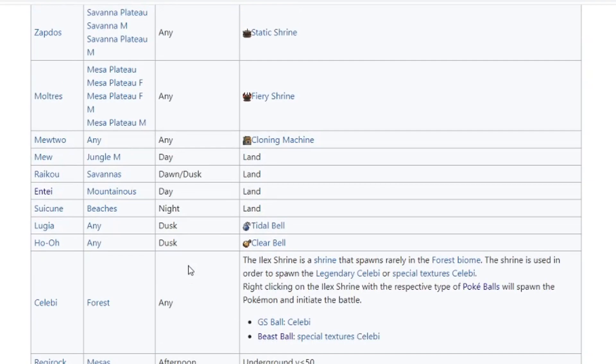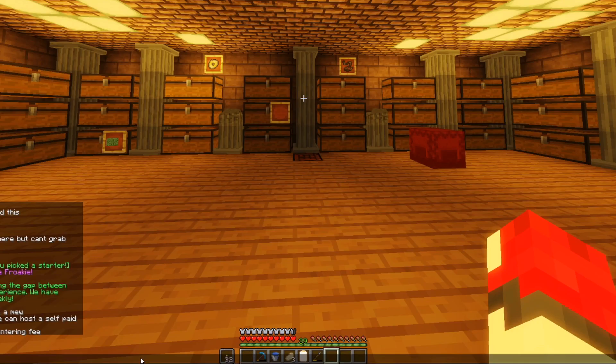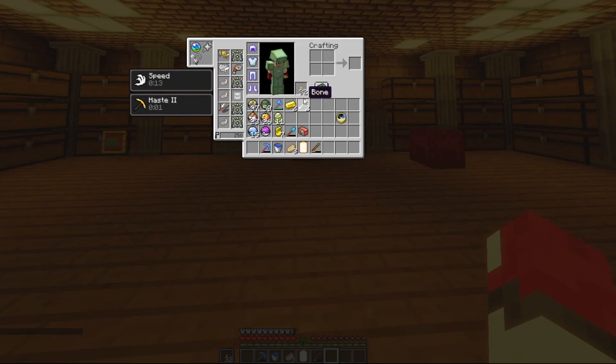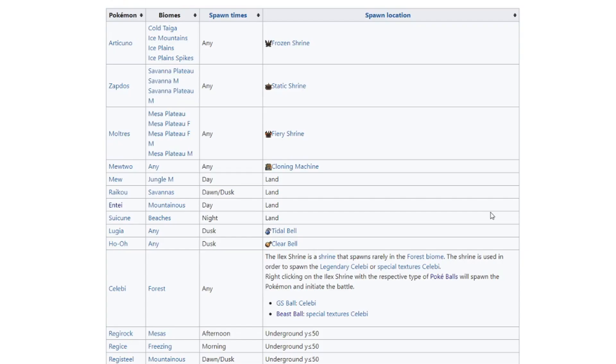The first thing I want to talk about is how to help yourself with the spawn time. Obviously you can't control the time of day for an online Minecraft server. However, when I'm mining or running around doing stuff, I like to have a Minecraft clock in my inventory. This is just to help me gauge what time of day it is — if I'm underground and can't see the sun, I like to know if it's dawn, dusk, morning, or nighttime, because it helps narrow down what potential legendaries could be spawning during the next spawn period.